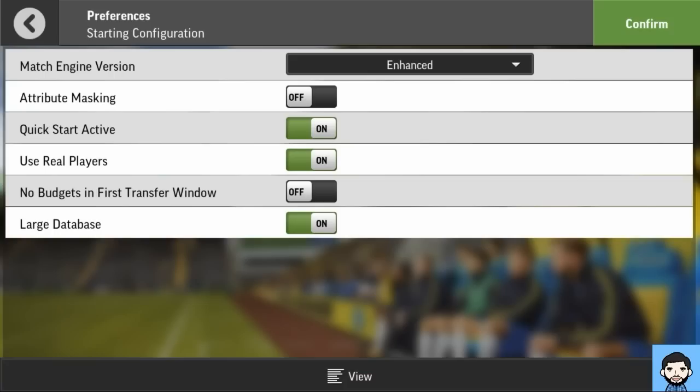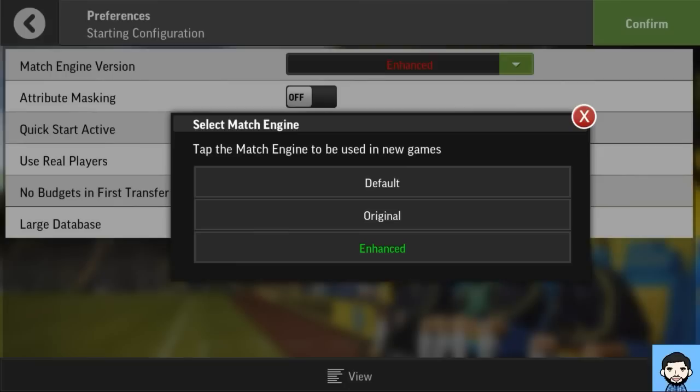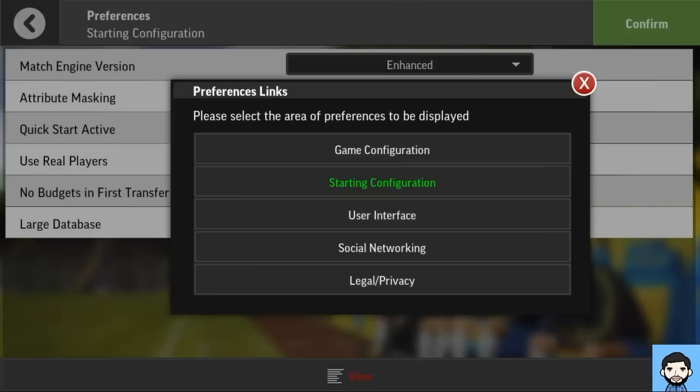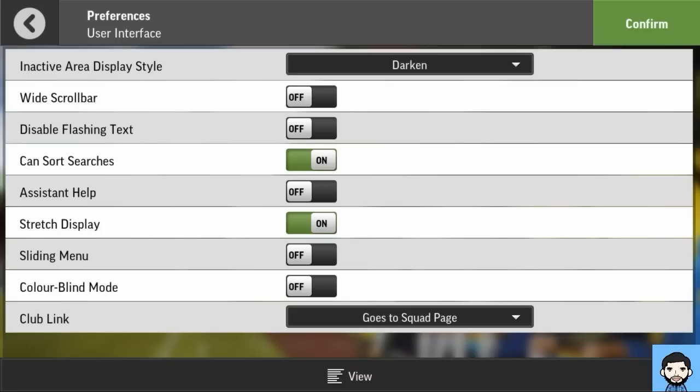The first thing you'll see is that I've got it on the enhanced engine — there is the original and the default as well. Higher spec phones and tablets will be able to play the enhanced engine; the original is still there too. I'm going to use the enhanced engine to show you what it's about and if they've made any improvements on last year. There's a quick start available, use real players, no budgets and first transfer window.